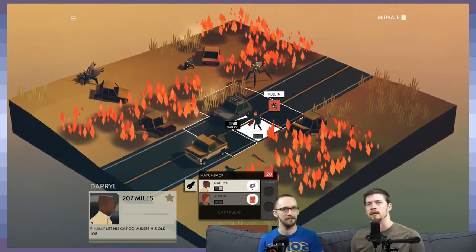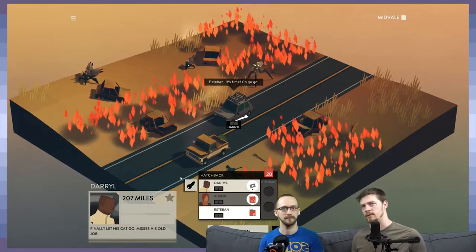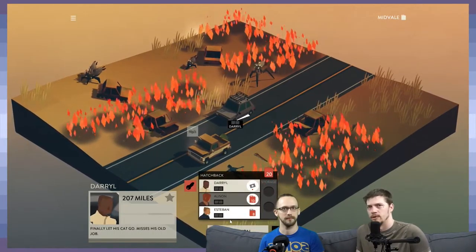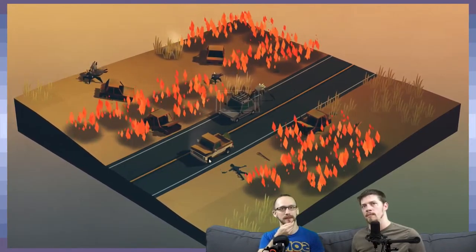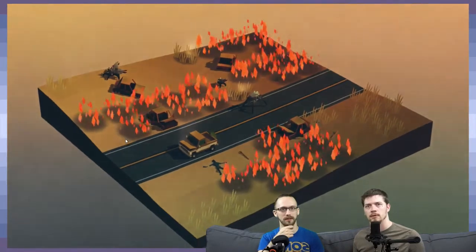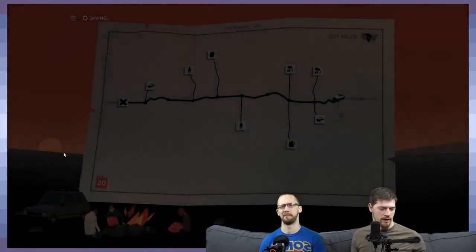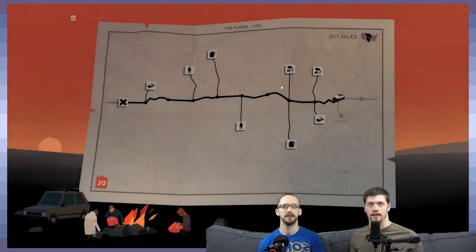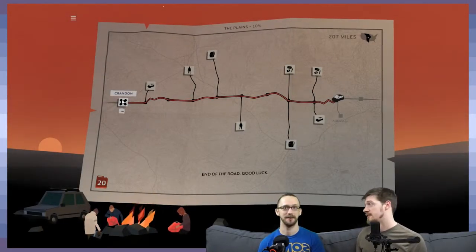At first the game is just teaching you: here are these creatures, they're going to come after you, and once you learn to move and maneuver around them it's not a problem. But then they start introducing real threats — it's pretty smart. We're out of here! Not catching on fire — not this episode, hopefully not the next one either.